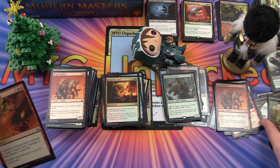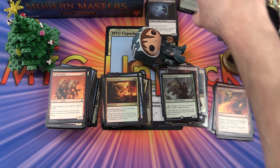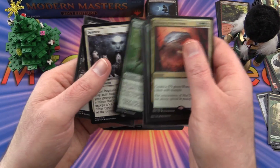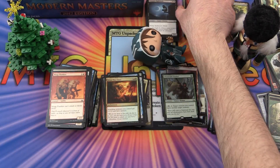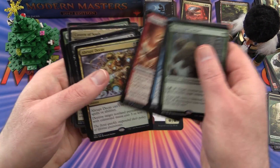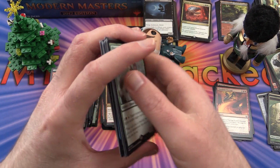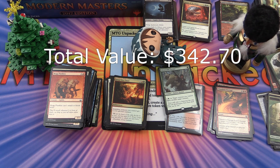And a Sapling Token. That was Modern Masters 2017. Let's go over the big hits: in the previous video we pulled a Tarmogoyf — pretty nice — Verdant Catacombs, Death's Shadow, Goblin Guide, Séance (one of the crappy ones), and Damnation. This video we got a Scalding Tarn, Cyclonic Rift (pretty decent), Cavern of Souls (another big one), and Domri Rade Planeswalker. I would say this is a pretty good box — I'm going to pop up the total value to see how well we did.